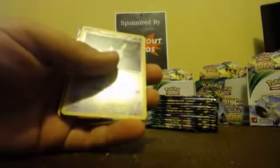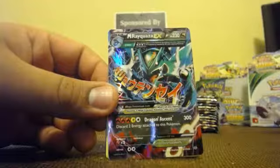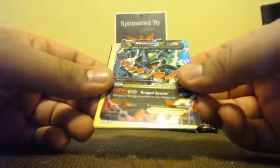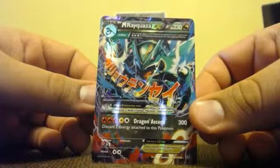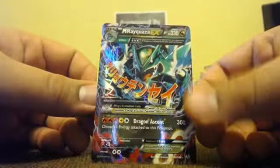Alright, let's see what we got this time. It's not a Full Art, and it's not Dunsparce either. Mega Rayquaza EX, the Dragon type. So this may be one of the cards that I give away. Not sure — I've got to finish off the last box and a half, and we'll see how many triples we get.